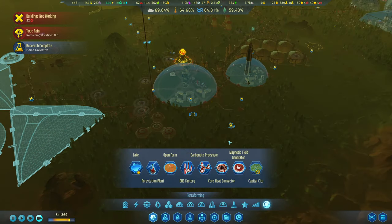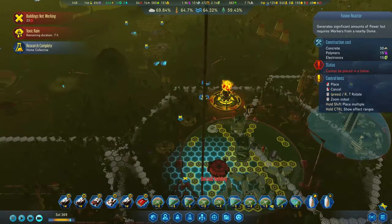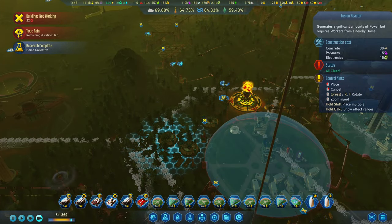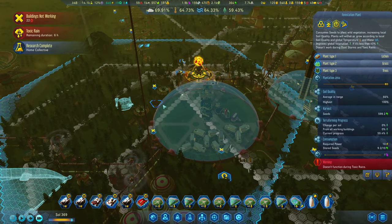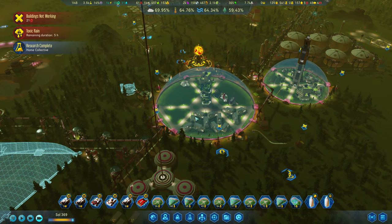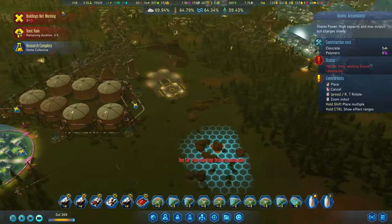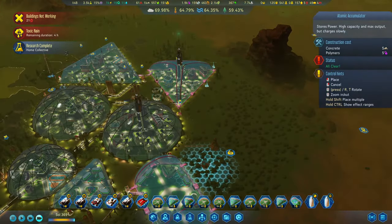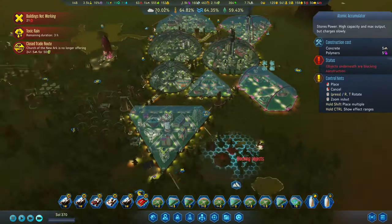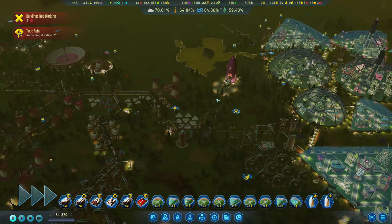With everything getting dipped out over here, I'm actually going to get in one more power plant over here. With everything we've put in, we haven't actually accounted for the power for atomic accumulators. I think we get in a block of four over here and hopefully this toxic rain can disappear so we can go about our business.